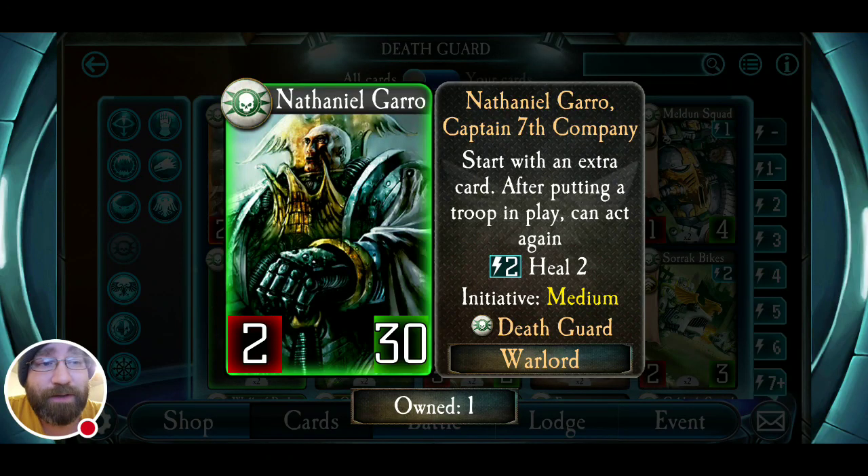Now, Nathaniel Garrow has gone through so many changes — this is his current iteration. It took them forever to really find his stride. He starts with an extra card; he's your entry Death Guard Warlord, you can get him with a starter. After putting a troop in play, he can act again — that's newer and very useful. For two energy he can heal two. His initiative is medium, which is the highest the Death Guard are going to get at this point.